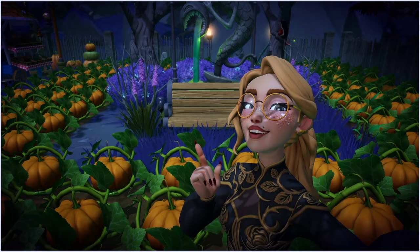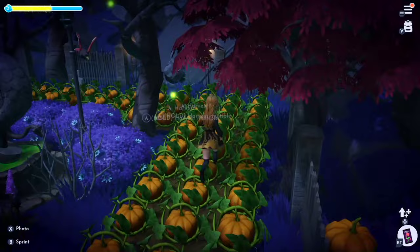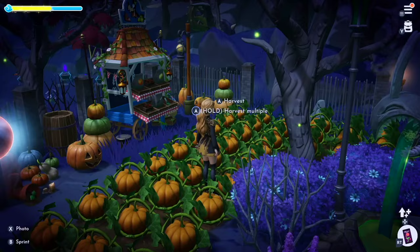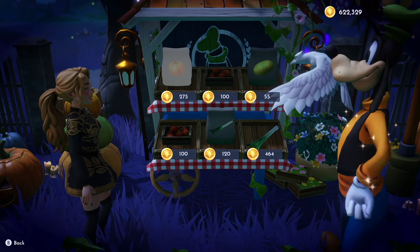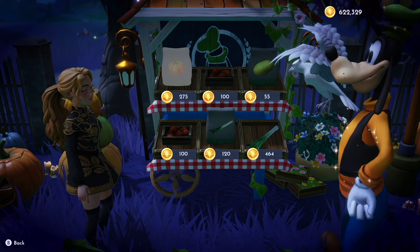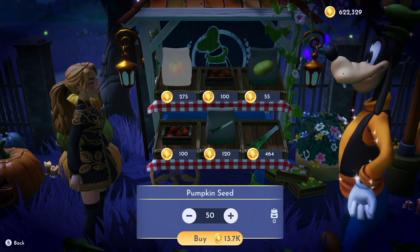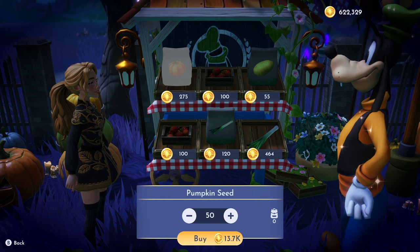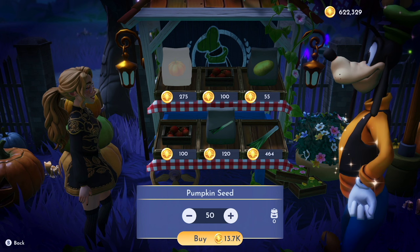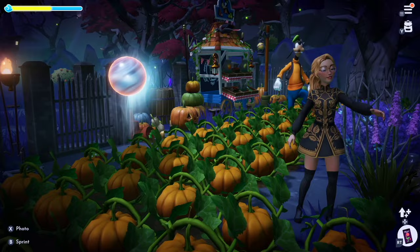This may come as no surprise because everyone who plays Dreamlight Valley talks about pumpkins — and pumpkins are your money maker. If your focus is money, everything you do should lead up to this point. Pumpkins cost 275 star coins per seed, so 50 pumpkin seeds runs about 13,000 to almost 14,000 star coins. If you don't have the money yet, continue farming onions, tomatoes, and carrots to build up funds. Even purchasing just 10 pumpkin seeds to start will make you a lot of money.